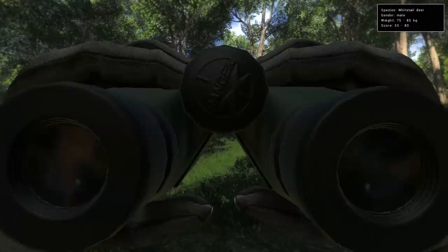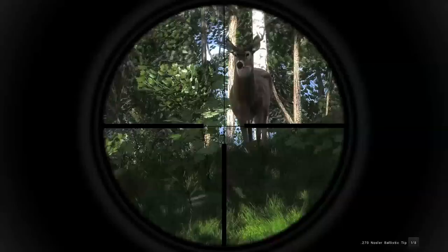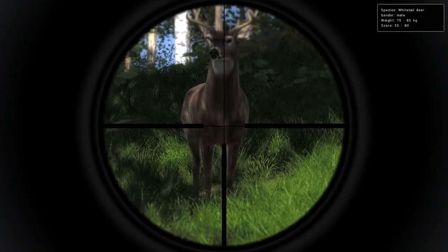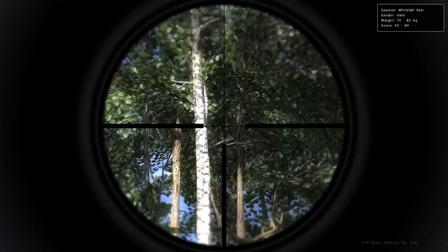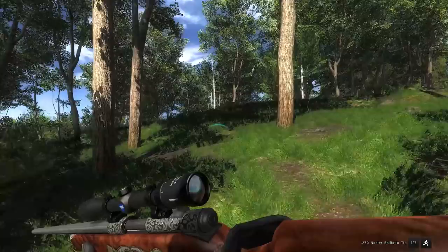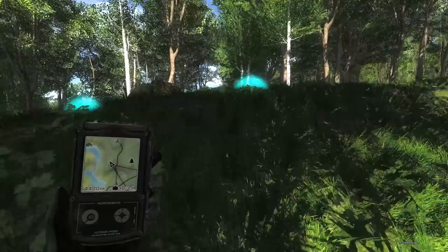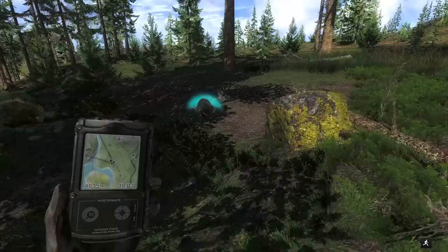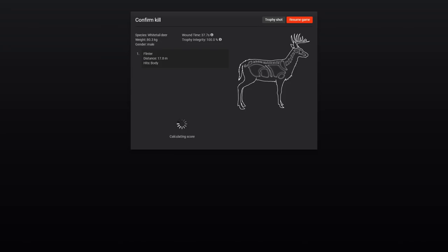Back to tiny whitetail bucks — 55 to 80 on this guy. We'll take him with the 270 regardless. I tried for a heart shot but he ran off — looked like a body shot. There's lung blood, or maybe not — actually body blood. Gave him some time to expire. He was at 43 to 59 and didn't go far. He scored 60.1 — at least over 56. Must have shot under the lungs into the side, but it brought him down. 37-second wound time.